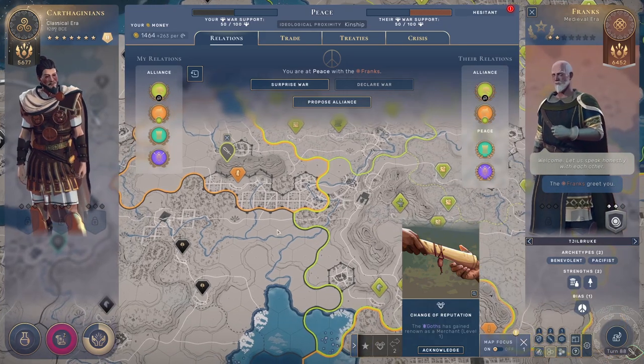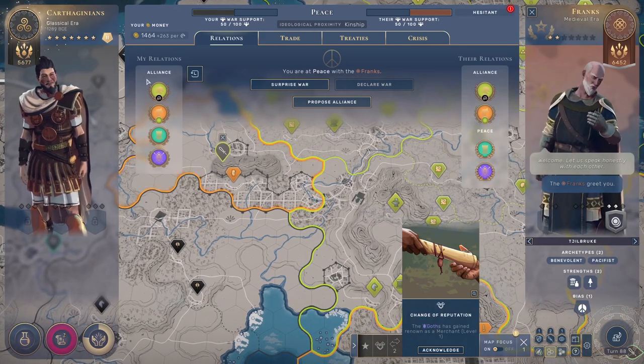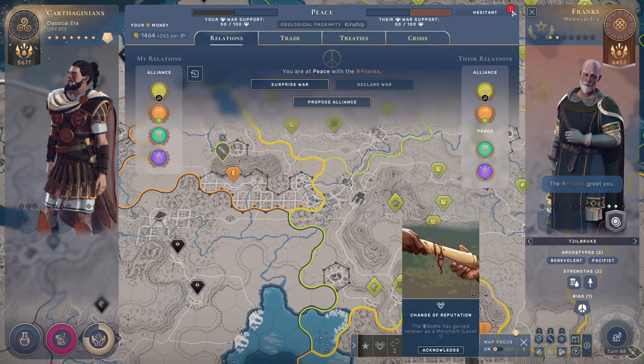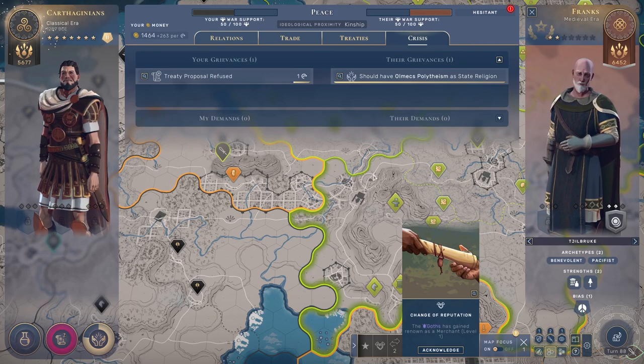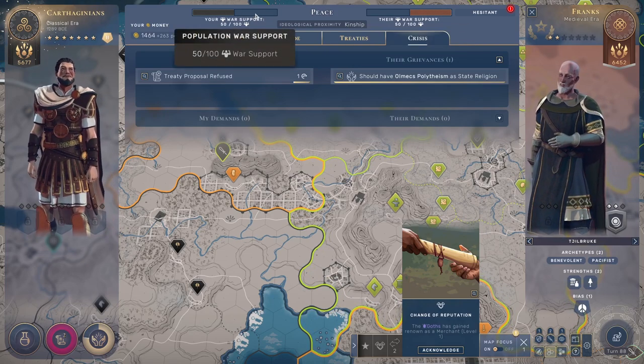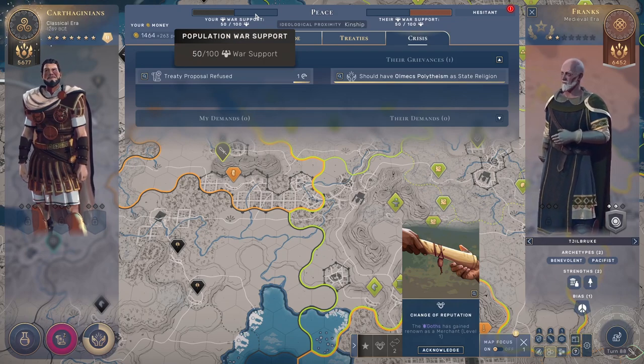This is on Humankind difficulty but it doesn't really matter — this war screen is the same in every difficulty. We can see that they are hesitant now, so regarding war support: we start by default with 50 points each.